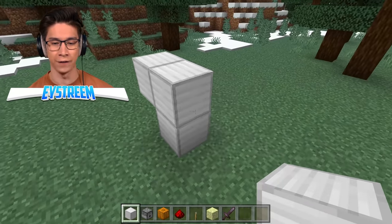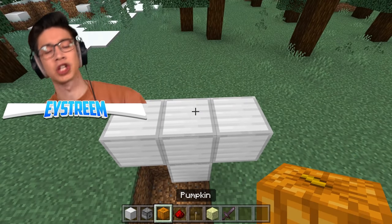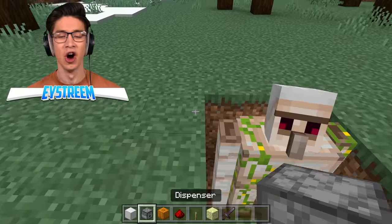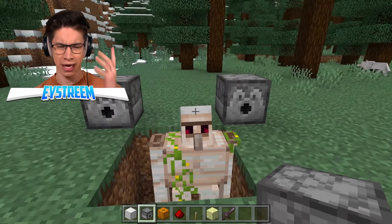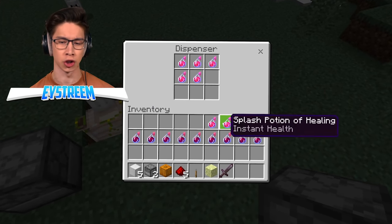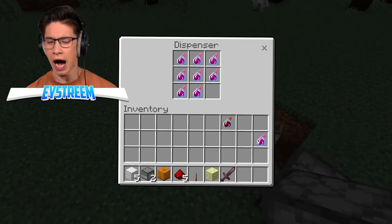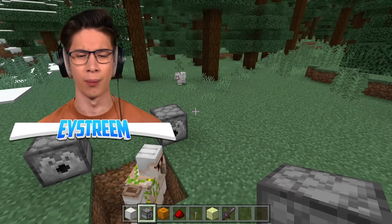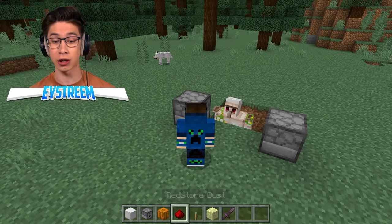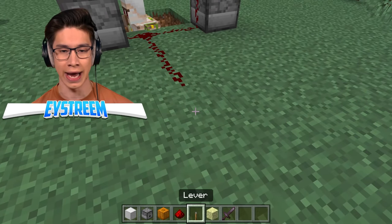Let's place down our four iron blocks. We're going to dig out a two-by-two space that is two blocks deep and chuck our pumpkin right on top. We got our iron golem nicely trapped in our hole. Now we need to place down two dispensers on either side of this hole — in one, splash potions of healing, and in the other, splash potions of harming. I think this works by killing the iron golem with a splash potion of harming while at the same time saving its life, and it glitches the game.